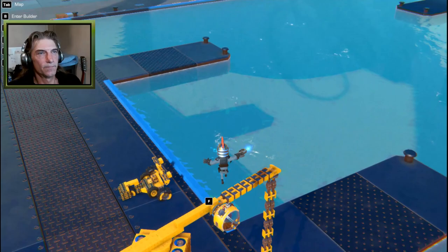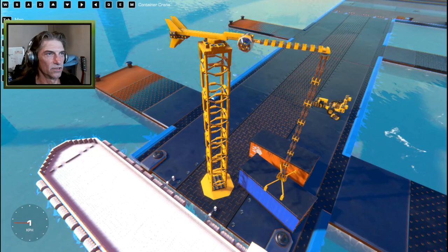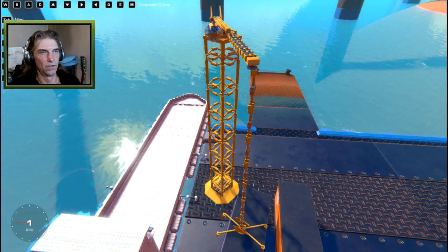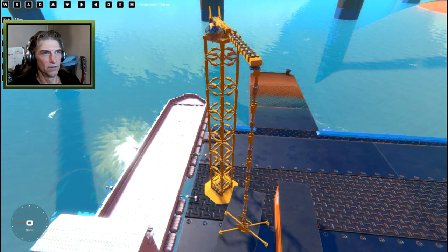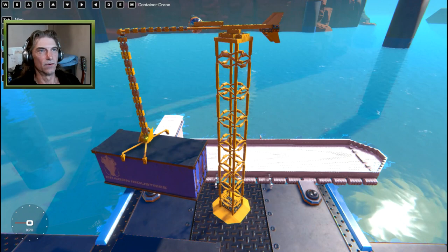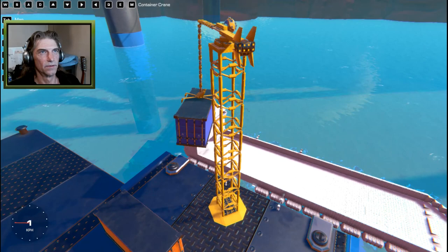Once the boat is in position, we go back up to the crane and start loading the ship. We'll move the crane over, extend it out, try to grab the container about the middle, bring it down. Oh, up a little bit - don't be tipping it over now! These crates are full of TVs and computers. Once we've got it in place we'll hit M to magnet it, lift it up, and make sure we're above the hull of the ship.